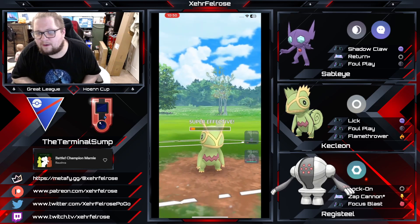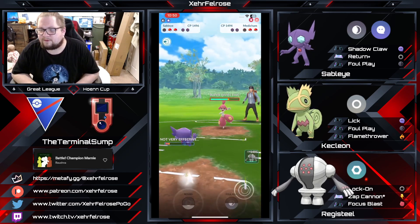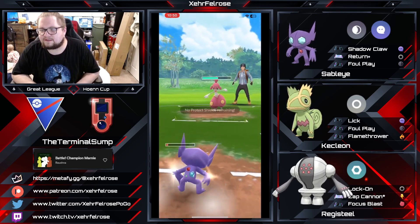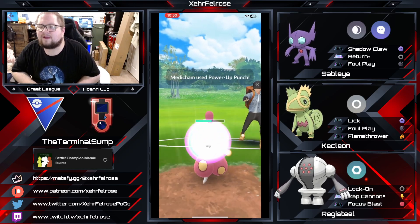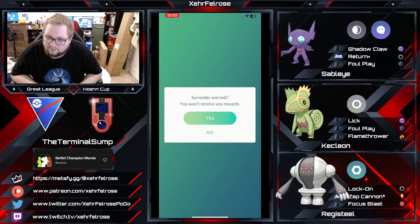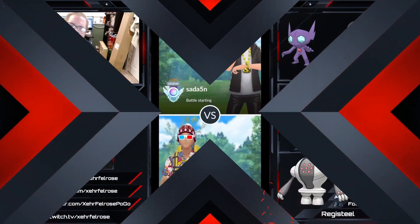Power Punch is going to come through — does not allow the Kecleon to get to another move. Sableye is going to come in, not going to be able to get to the Foul Play here because there are no shields left in play. This Registeel is going to have to get a move off, and then some, in order to take out this Medicham. Terminal Sump knows it — he concedes the match. That is a good game.